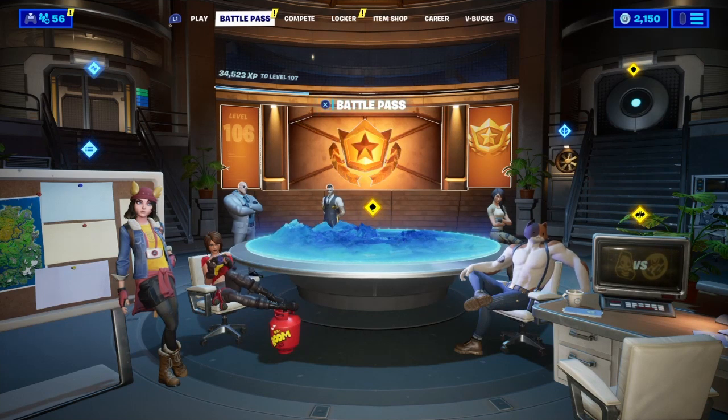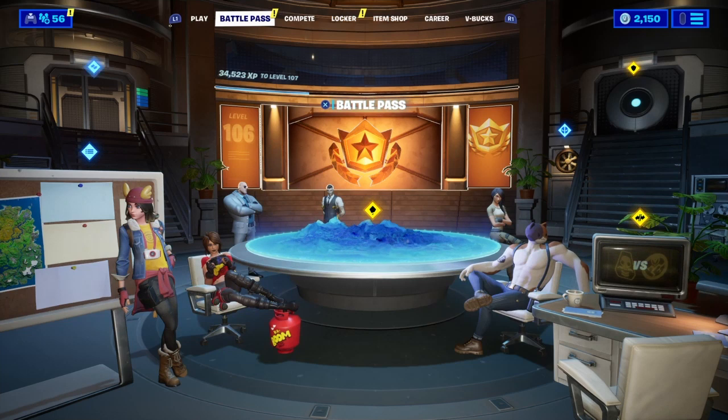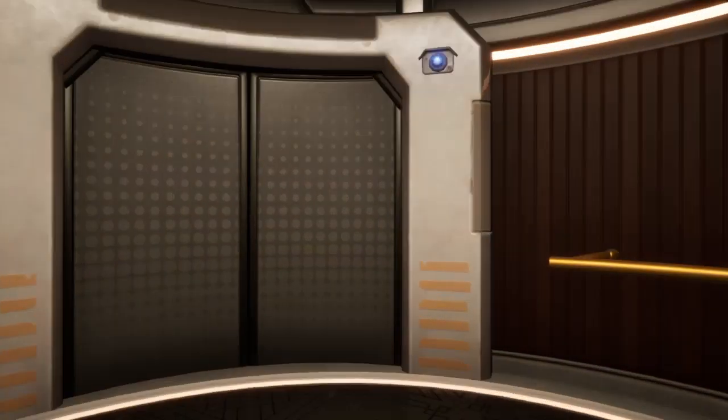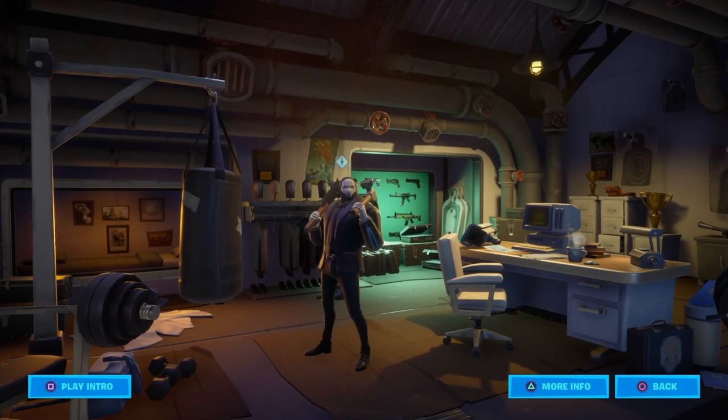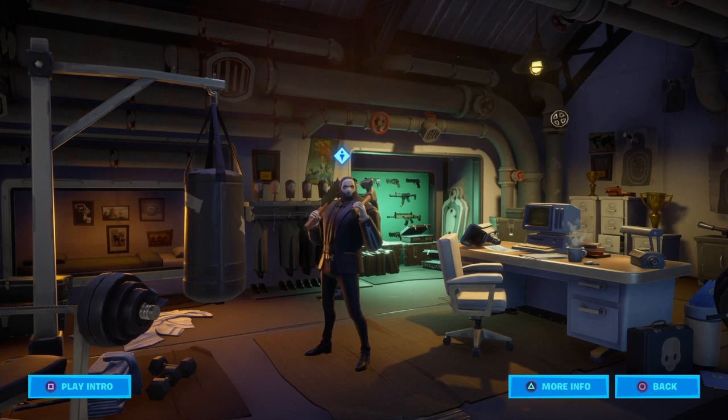What's up guys, back in another video. Today we're gonna be doing this secret challenge — it's how you get a secret banana emote. So here, see all these four valves in Brutus's room? Click all of them like twice each. There you go, right there — and Peely will pop up. We saw that right on the desk.